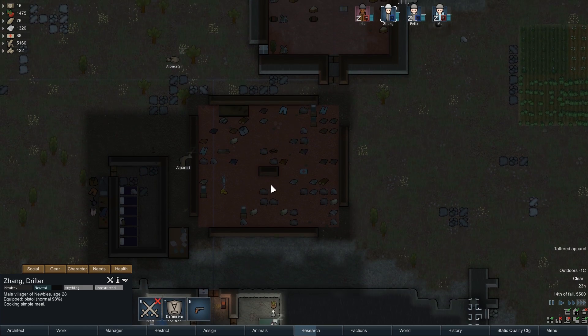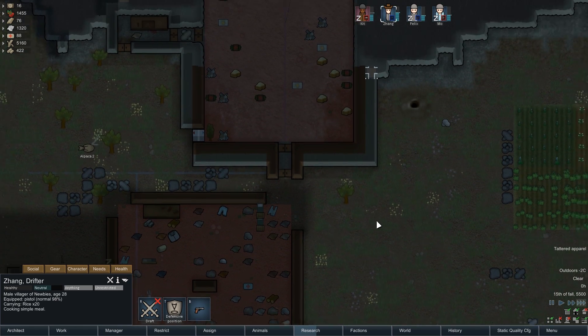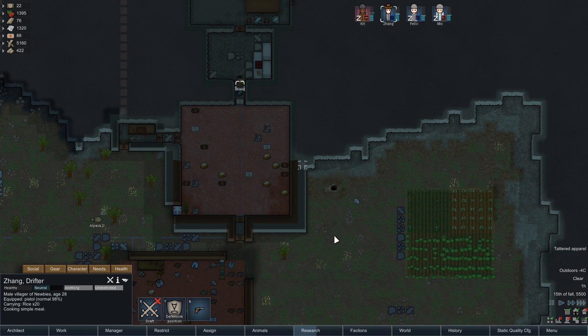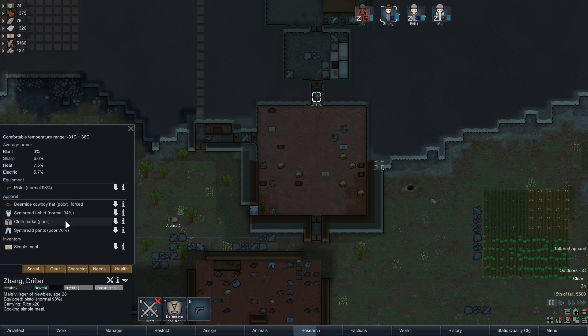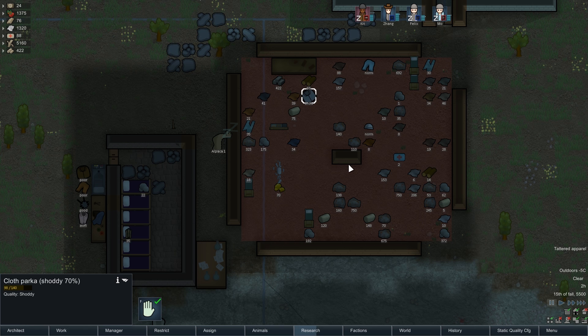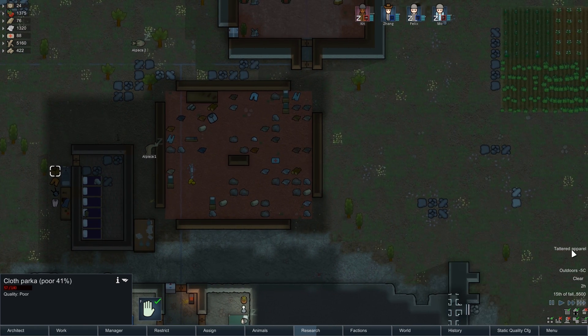Alright, so Zang, you're cooking. You're doing great, buddy, but I want you to put on that hat. Zang, what was tattered on you? A t-shirt. And I don't have any t-shirts — all I have is the parka and some pants. That's awful. I don't have a shirt for you, buddy, sorry.